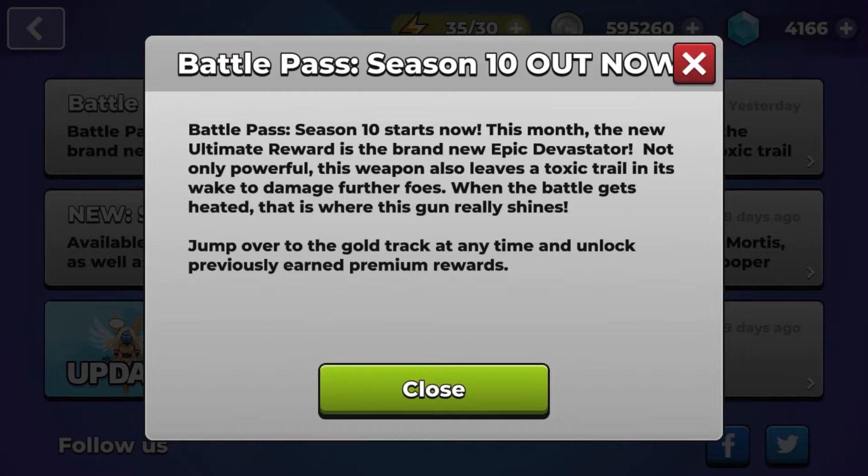This month the new ultimate reward is the brand new epic Devastator — a new weapon introduced in the game that does a lot of damage. Furthermore, it will leave a toxic trail behind to damage your enemies. You guys might have seen those toxic pigs in the poison elemental castle — it's pretty much just like that, where it leaves a toxic trail that damages enemies but not you.